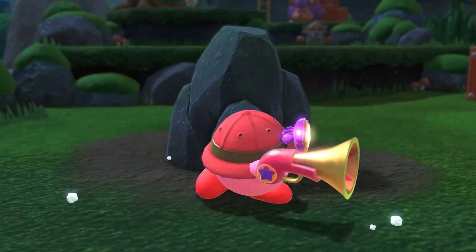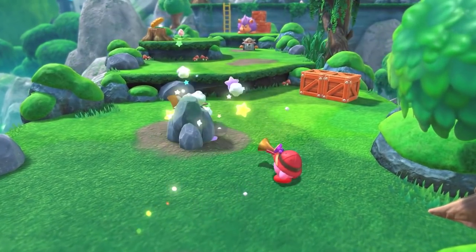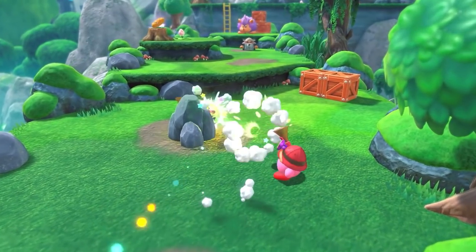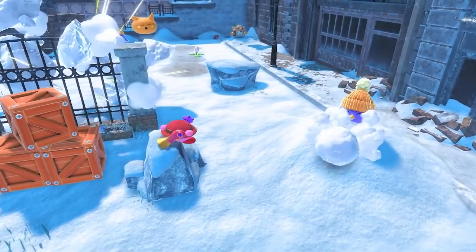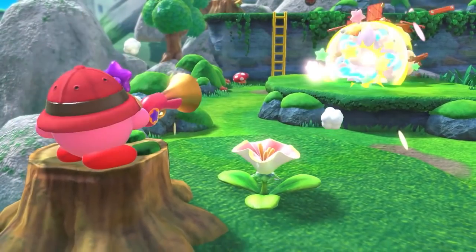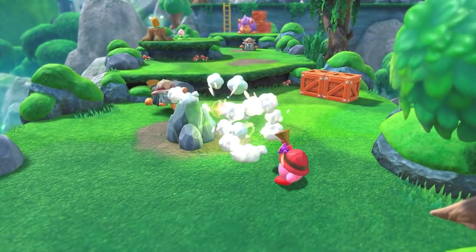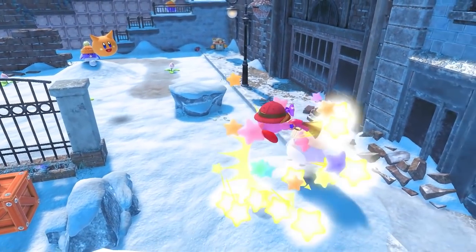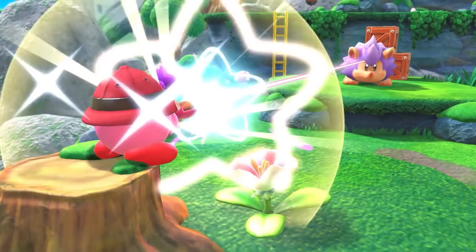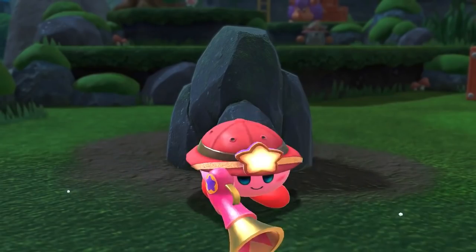Finally, there's the ability that everyone is talking about and that I called in my previous deep dive. Kirby's got a gun, courtesy of the new dog enemies with pith helmets and the Ranger ability — and fittingly enough, Kirby gets one too. His gun is more pistol-like than a full-on blunderbuss, but it gets the job done. It fires stars at enemies as a standard attack, has a rising sweep when used in the air, and can even be charged for a massive star attack to wipe out most of what lies in his way. I get the feeling this one will be a fan favorite.